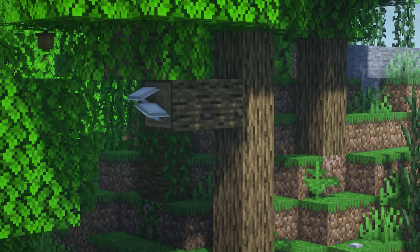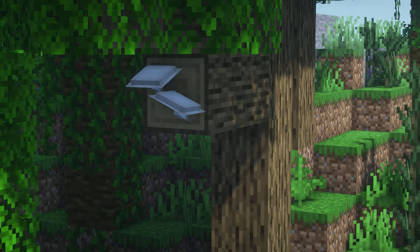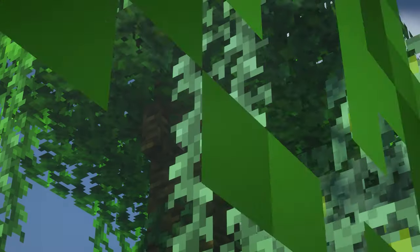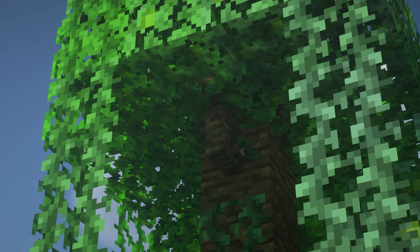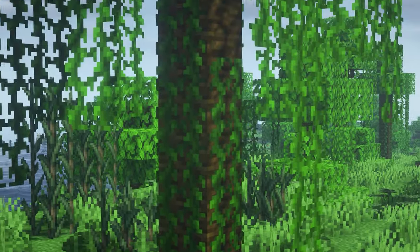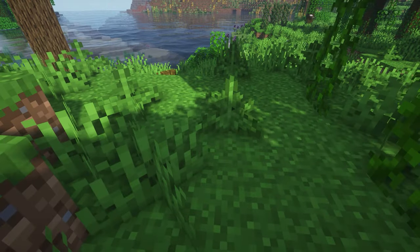Next up we've got the mod Natural Decoration, and this adds some decoration around the forests such as these little acorns. It adds so many more details to the forests and trees just to give it a bit more depth. It's so cute and subtle — as you can see it adds details to the trees by adding extra branches, little mushrooms and acorns in different colours. It also adds these little fallen sticks on the ground — they're so cute and you can collect them and you'll just get sticks.